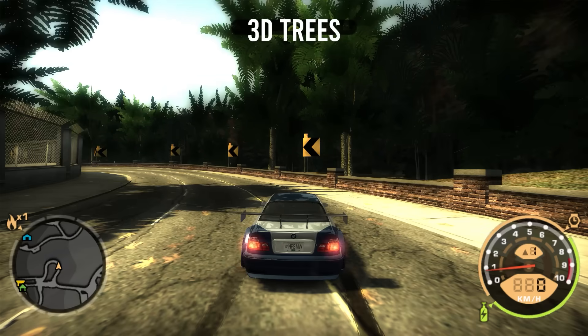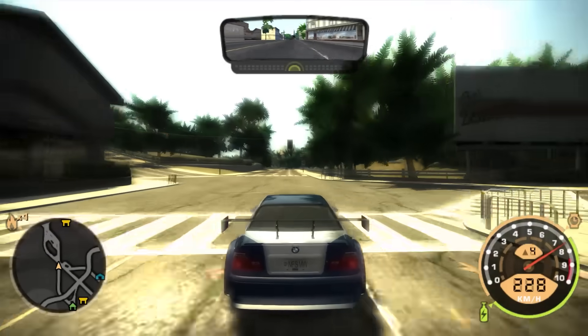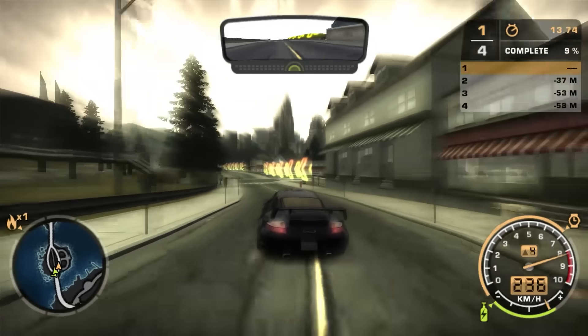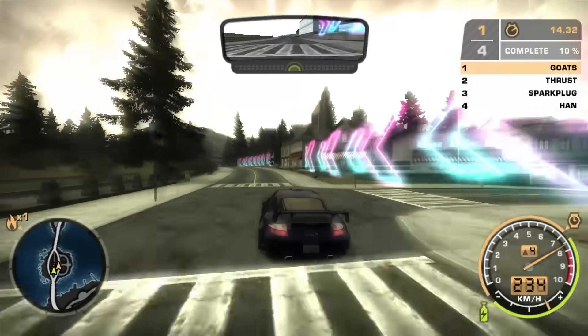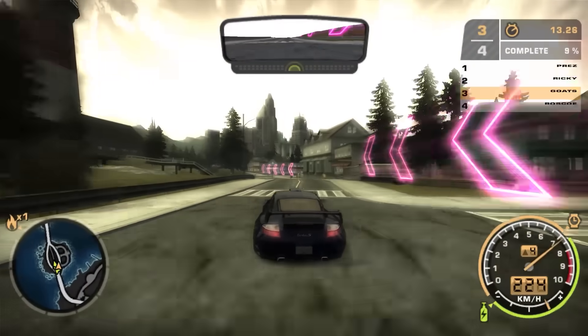I forgot to mention there is a mod that changes just the textures of the trees, but it looks kind of funny if you're using it without a graphics mod. Another mod that gives you a more modern look is Neon Barriers mod. You can choose from orange and green, pink and blue, red and yellow, classic blue, or pink colors.